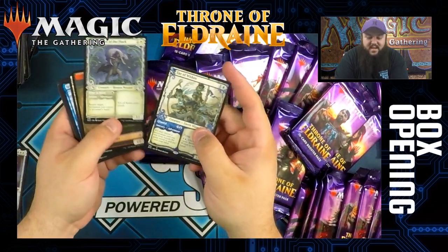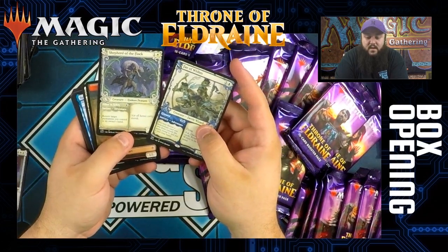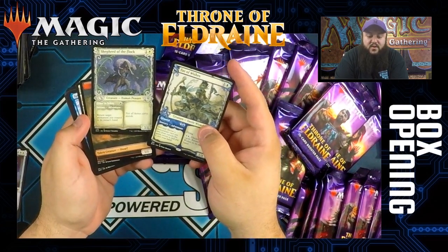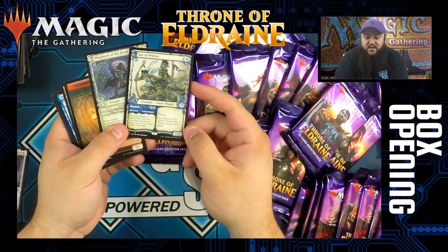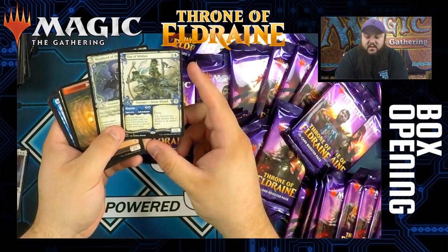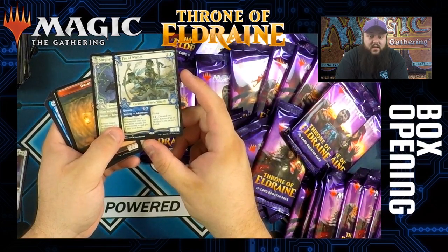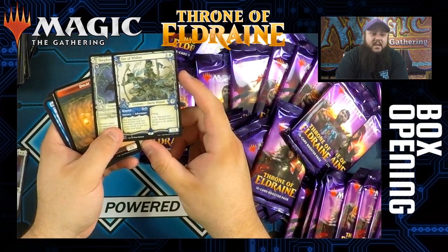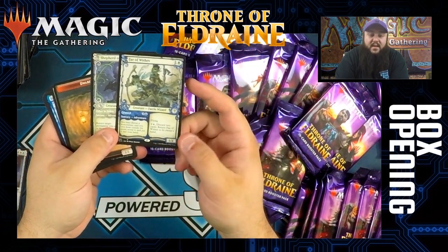Shepherd of the Flock is a two-mana 3/1 human peasant. You can adventure it, which is called Usher to Safety for one white, and you can return a permanent you control to its owner's hand. The other card is Fae of Wishes — it's a rare, a two-mana 1/4 with flying. You can pay a blue and a colorless, discard two cards, and return it to its owner's hand. Or you can adventure it — choose a non-creature spell you own from outside the game (your sideboard basically) and put it into your hand for three and a blue.